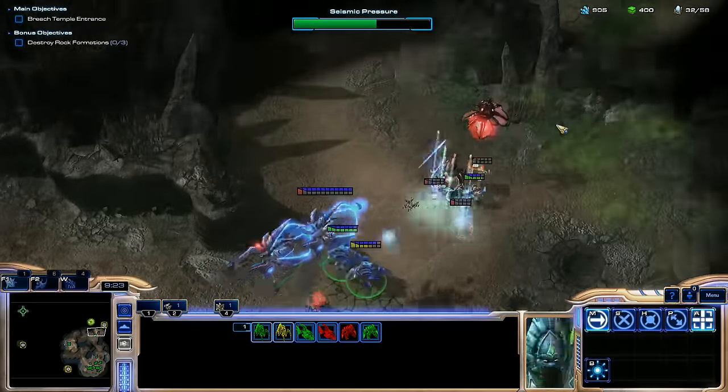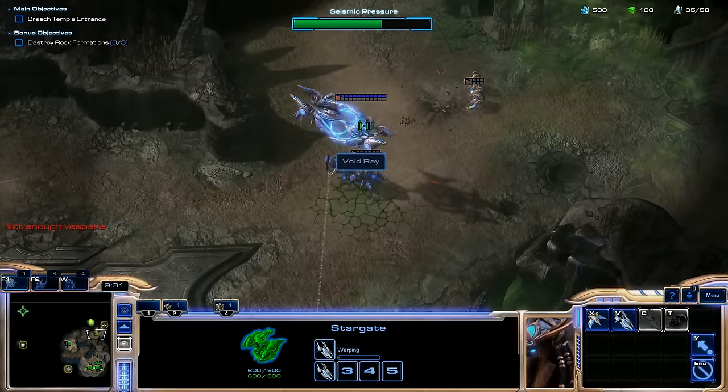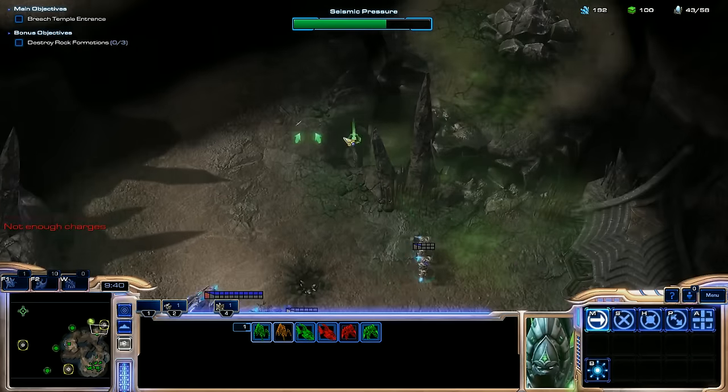Get over here and destroy the warp prism again before they warp in more units — quickly. More Void Rays, just use all of our gas for that. Make more Zealots, which are helpful.